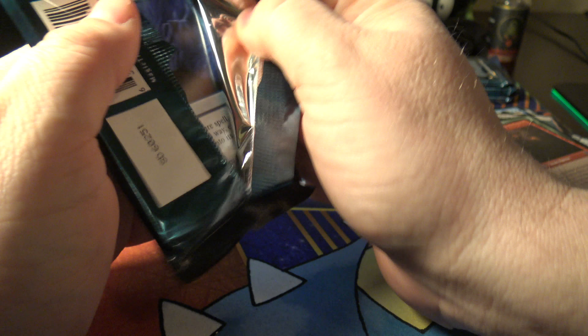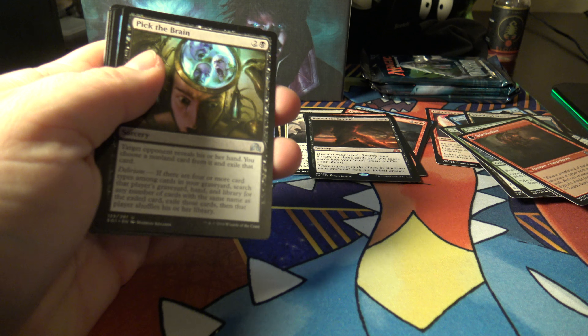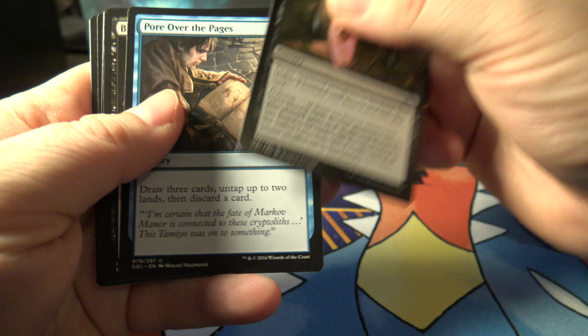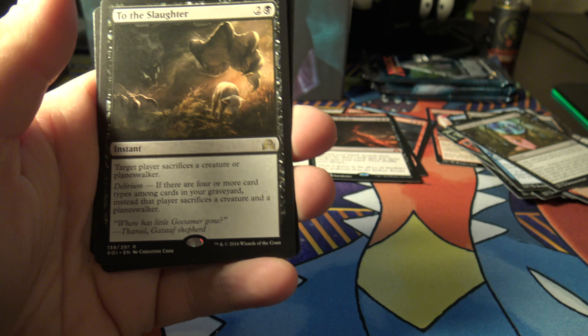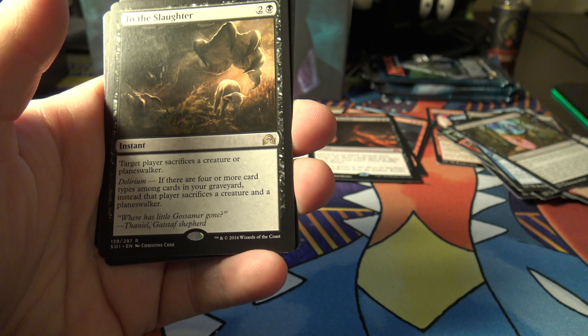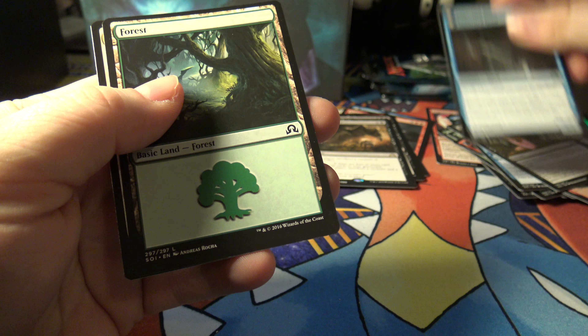We haven't gotten anything really good except that one nine dollar card, at least as far as I know - I didn't check the uncommons. Pick the brain, biting rain, and a rare: to the slaughter, which is worth probably nothing. To the slaughter: 53 cents. Oh well.